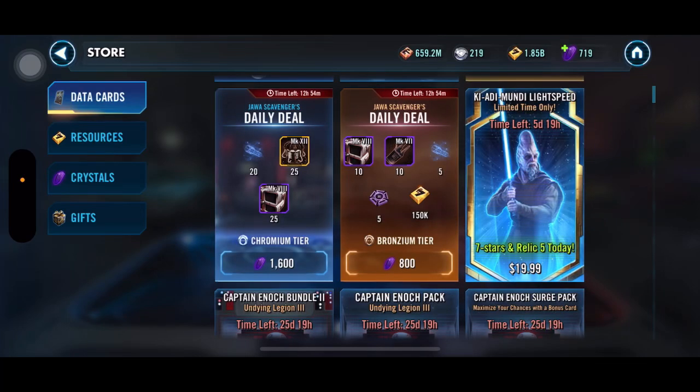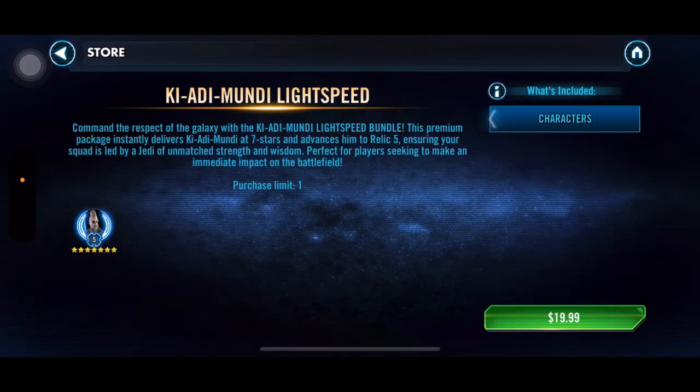Considering I don't put any money into this game and never have, I wanted to talk about something a little different. I noticed yesterday that they have this new Lightspeed Bundle Pack that gives you Ki-Adi-Mundi at seven stars and relic five right out the gate just from buying this thing, and it's only 20 bucks. It has a purchase limit of one, but if you're a newer player and not close to unlocking Ki-Adi-Mundi, you can unlock him right now for 20 bucks.